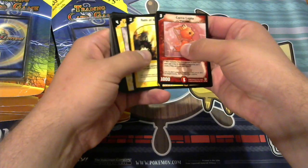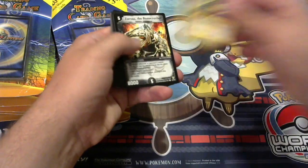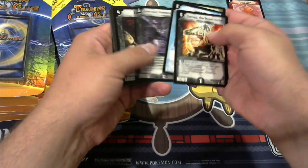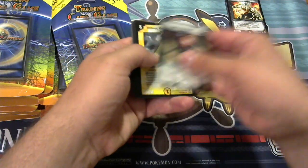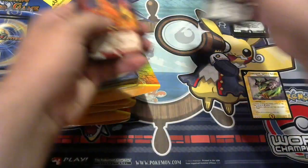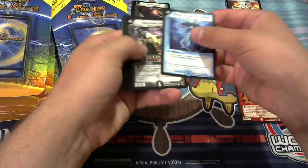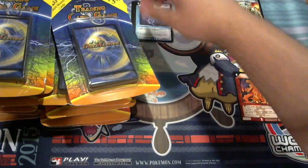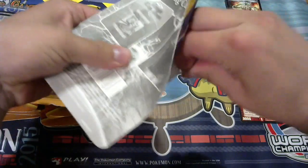We are going to run through these kind of fast. Cosmo Gold is our rare. A lot of these cards we have seen before — we have done quite a few of these openings, but they are really neat because you never know what you are going to get. You can sometimes get a ton of good stuff, other times not so much. I thought I would share the last couple with you guys.